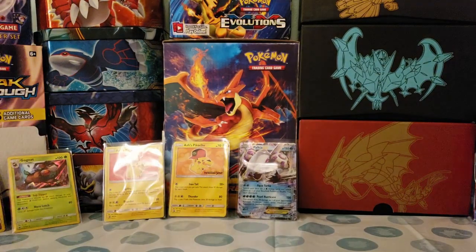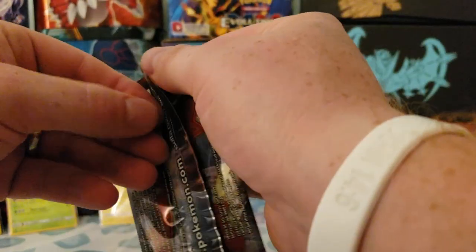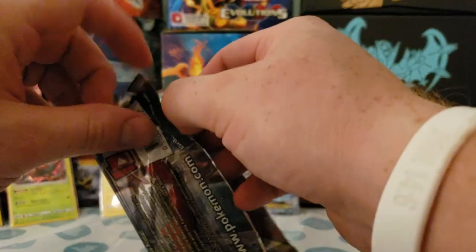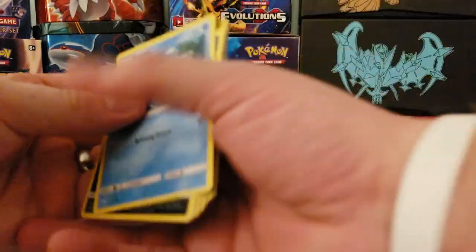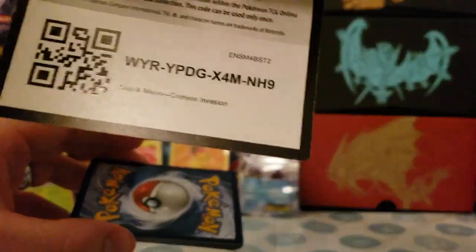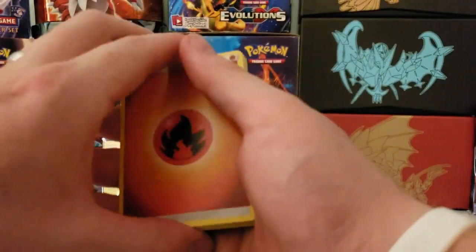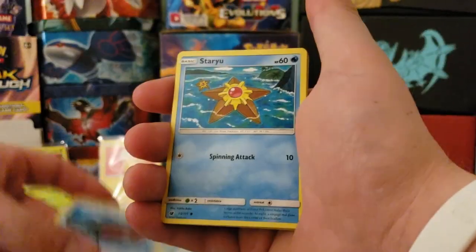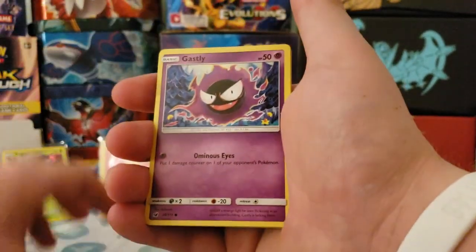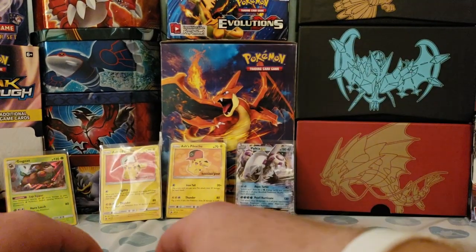Crimson Invasion — come on, let's get that full art or secret rare, or both! Green code card. Sorry guys, I was hoping for this to be a really good pull, but the power pack was just not good for us today. We got Staryu, Gastly, Corsola, reverse holo Staryu, and a regular rare Incineroar.